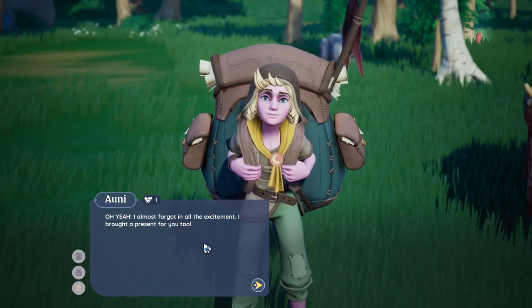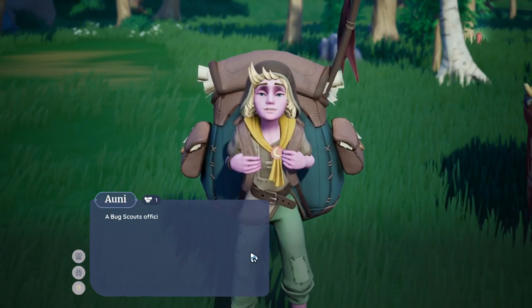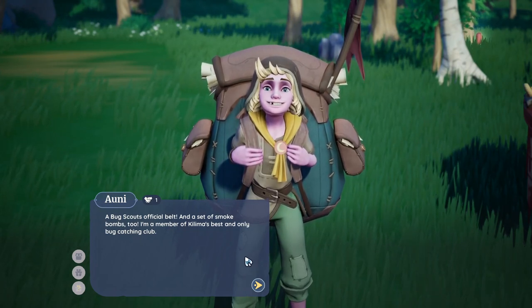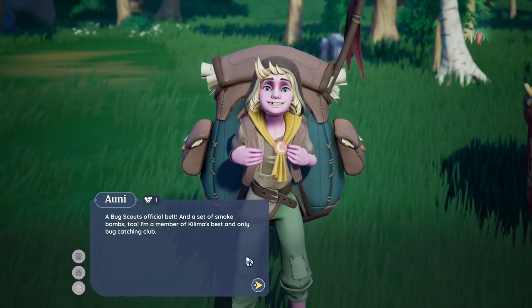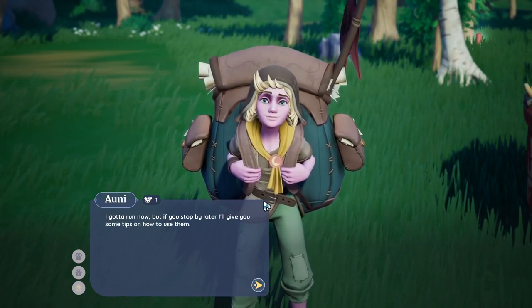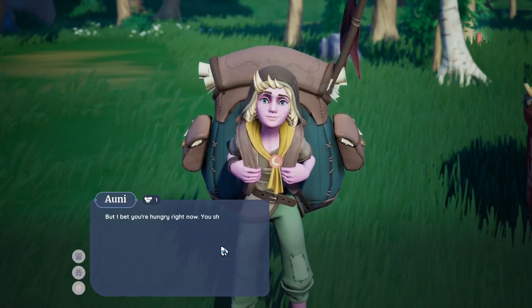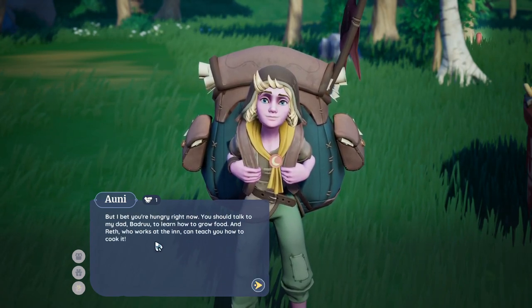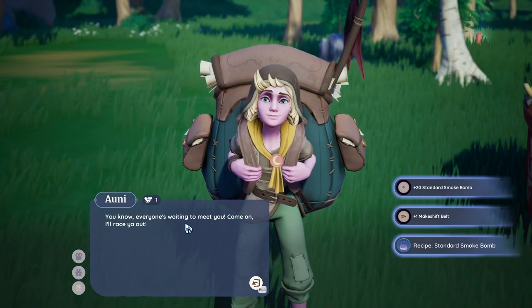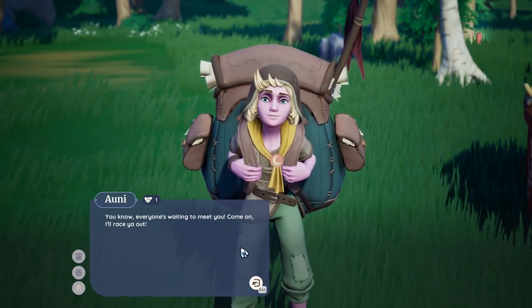Almost forgotten all the excitement. 'I brought a present for you too — a bug scout's official belt and a set of smoke bombs. I'm a member of Kilma's best and only bug catching club.' Best and only — you know, that's kind of how I am. 'I got to run now, but if you stop by later I'll give you some tips on how to use them. You should talk to my dad Badru to learn how to grow food, and Reth who works at the inn can teach you how to cook it. Everyone's waiting to meet you!'